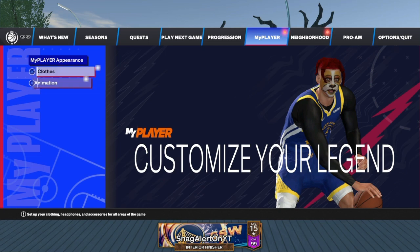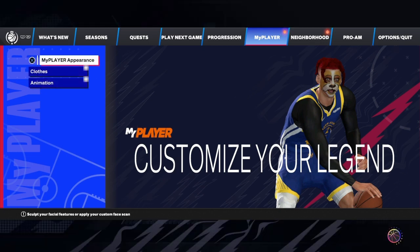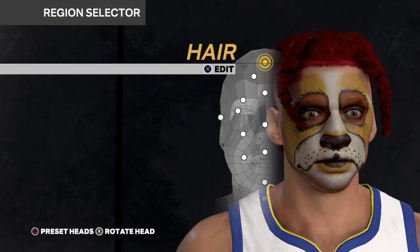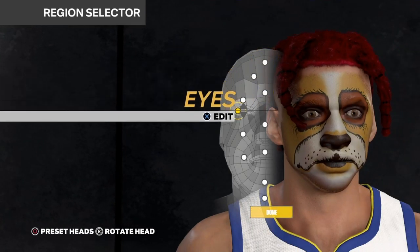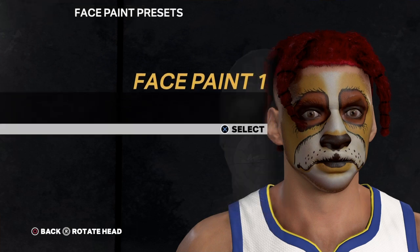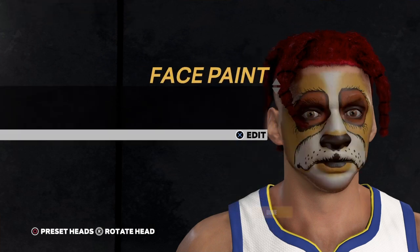You gotta go to My Player Experience, then Edit Head, and then it'll say Face Paint. It's simple - just go to Face Paint and then put it on and off. You feel me?